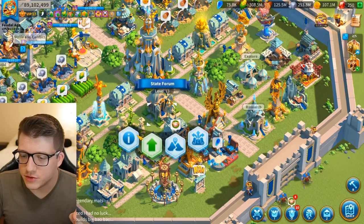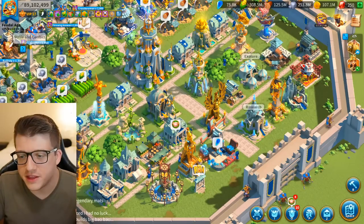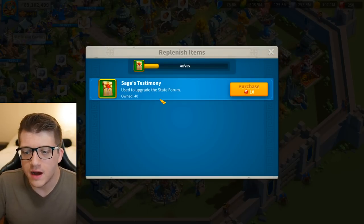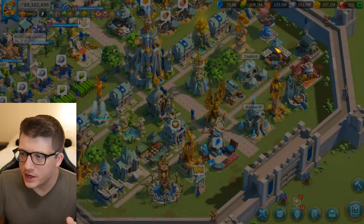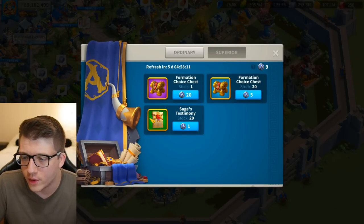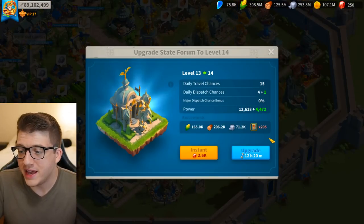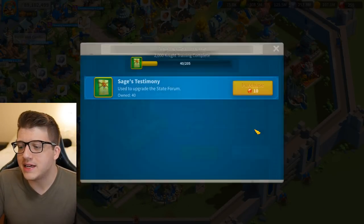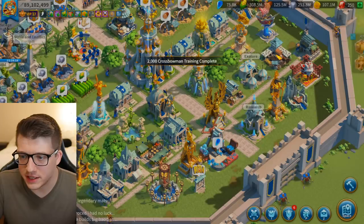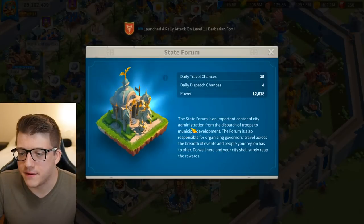The other thing that really sucks about this new system is that you have to upgrade the state forum with gems. This is absolutely ridiculous — the fact that you have to spend gems on Sage's testimony. I know you can get them through dispatches or the courier station — you can exchange silver coins for one Sage's testimony each, and you can only get 20 per week. I'm only at level 13 and it takes 205. So yes, there's a free-to-play way to get these, but in reality, if you're ever going to max this building, you're going to do it with gems.